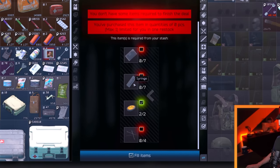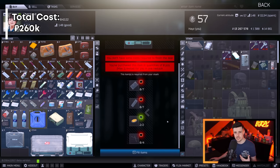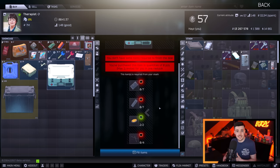You need seven blood sets, seven syringes, two Vaselines, and four Medtools for a total cost of around 260,000 rubles. Usually on the flea market, Medcases are about 600,000 rubles — so a saving of about 340,000 rubles, which is pretty crazy. A lot of these trades require the flea market to buy the materials, though you can find items in raid too. The flea market unlocks at level 15, so if you're earlier in the game, just find your stuff in raid and you'll be good.